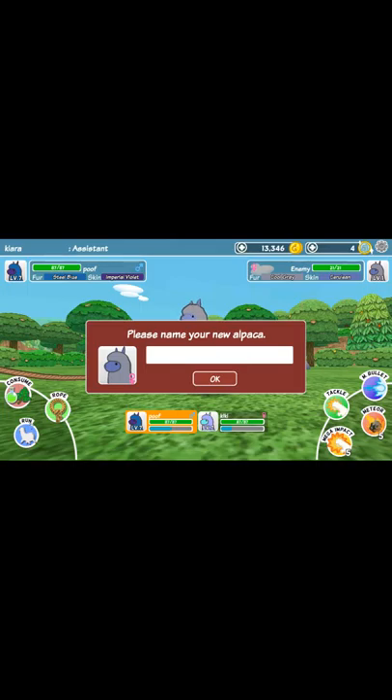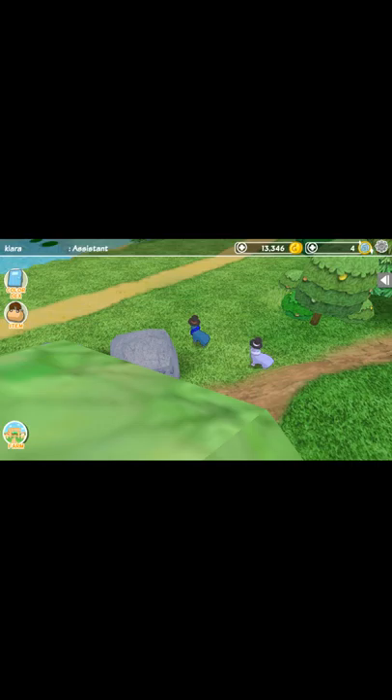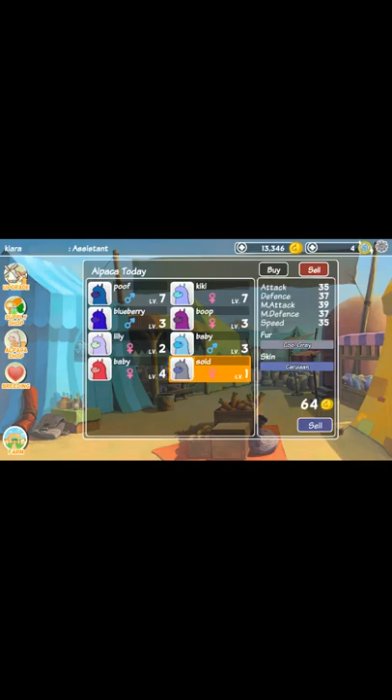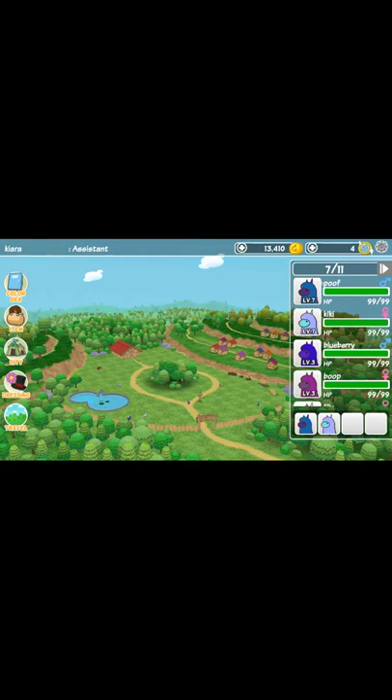Now this one is mine and I'm gonna name it 'sold' because I'm gonna sell it, but you can name it anything. You cannot change the name so do it wisely. I can go back to my farm and hit city again. You have to go to alpaca stock, and then down here it says 'sold' and then I can sell it. Well, it didn't give me much, but you know how it goes.